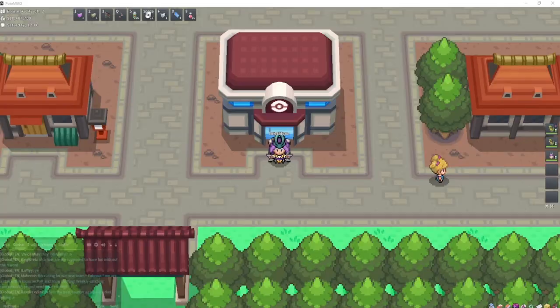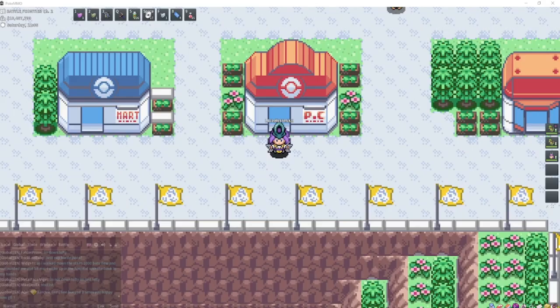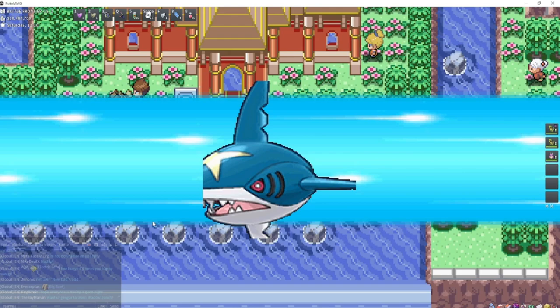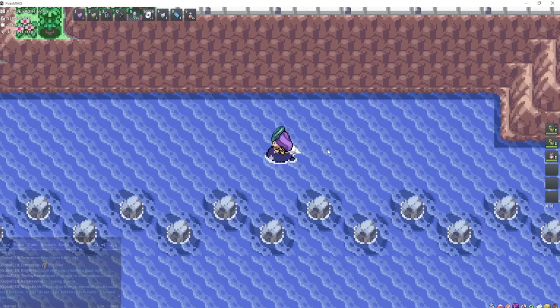The best place to find Stantler is going to be Route 37 in Johto, right here. Smeargle is very common in the Artisan Cave in Hoenn — start at the Battle Frontier, go to the right, through this water, use a Repel, down this waterfall, and in this cave there is a 100% chance of Smeargle.